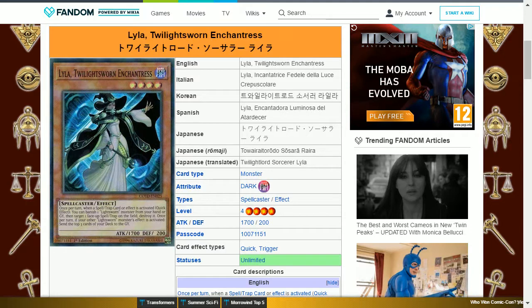Today we'll be looking at a new card from Code of the Jewelist — this is Lyla, Twilight Sworn Enchantress. This is a dark spellcaster with 1700 attack and 200 defense. Its card effect reads: once per turn, when a spell or trap card or effect is activated, you can banish one Lightsworn monster from your hand or graveyard, then target one face-up spell or trap card on the field and destroy it.